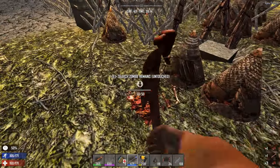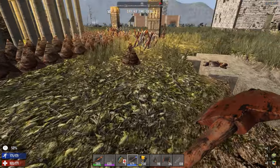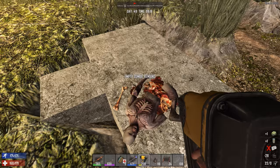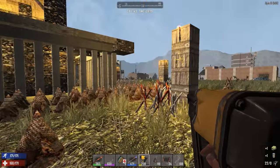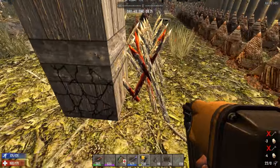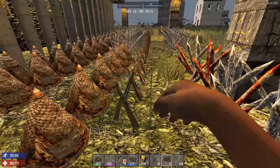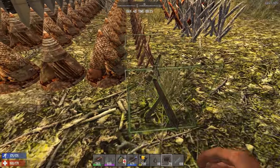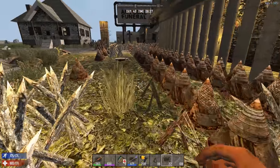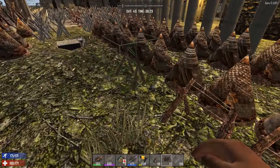Once I get my main base done, once the Killing Cage is done, I'm definitely going up to warrior difficulty - no doubt. I don't have to completely finish the Killing Cage to start doing hordes there. All I have to do is finish the outer defense and then I can start doing hordes at the Killing Cage, so it might not be as long as it seems.